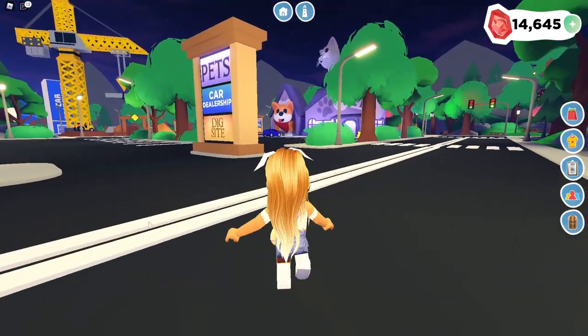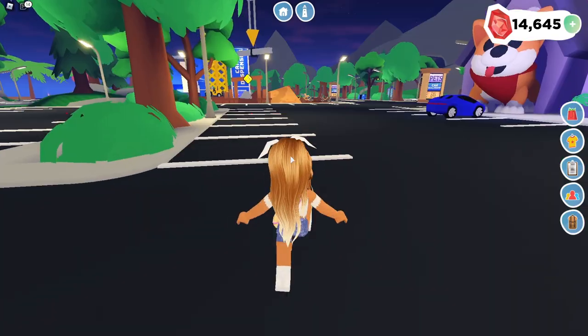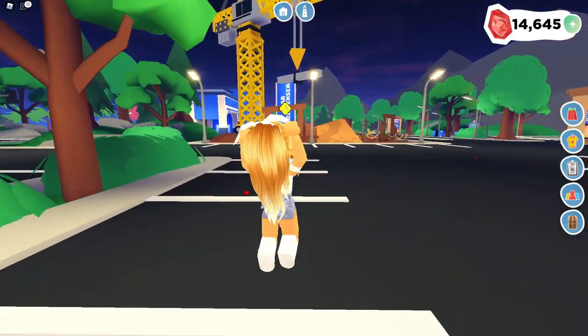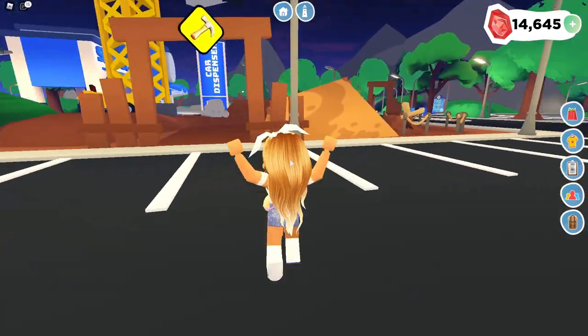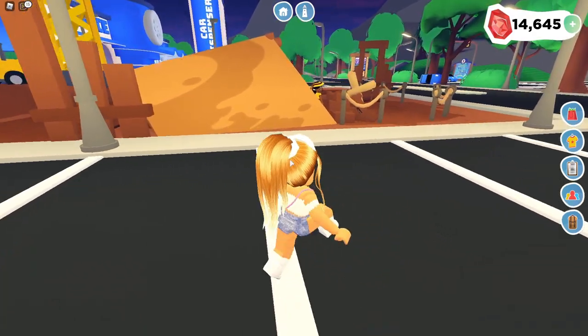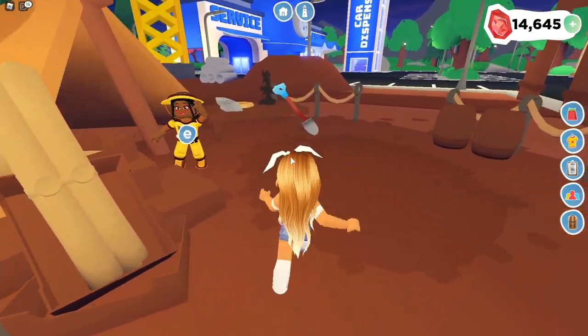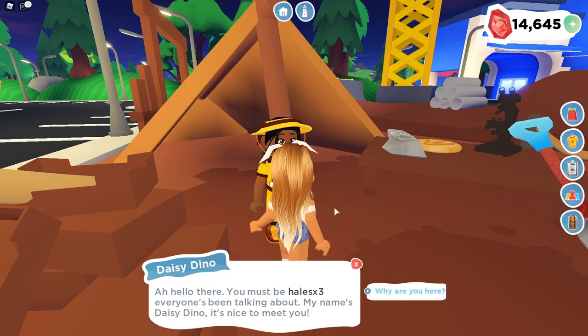I kind of want to see what the new construction site visitor is. So let's go ahead over there and check it out before we go to the pet store. If I can run faster — I know there's a thing in here where you can buy running speed with Robux, but I don't really want to. Oh yeah, they are over here. Okay, so Daisy Dino. Hello there. You must be Hails — everyone's been talking about you.